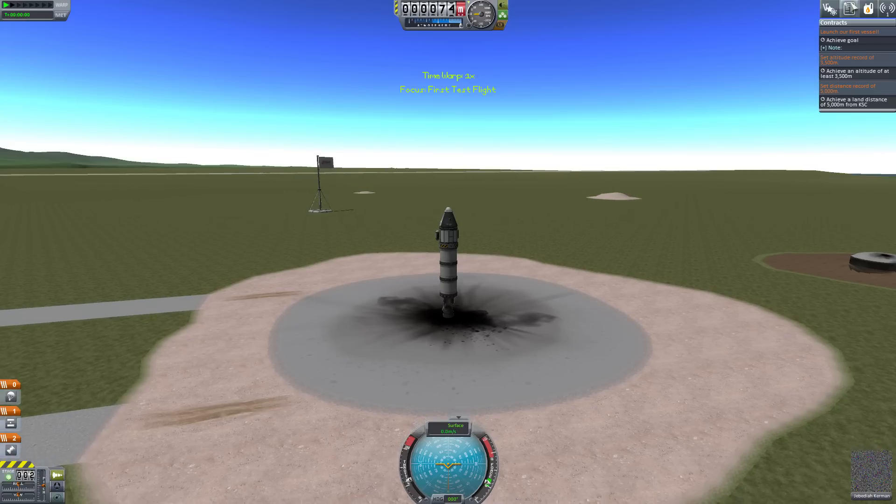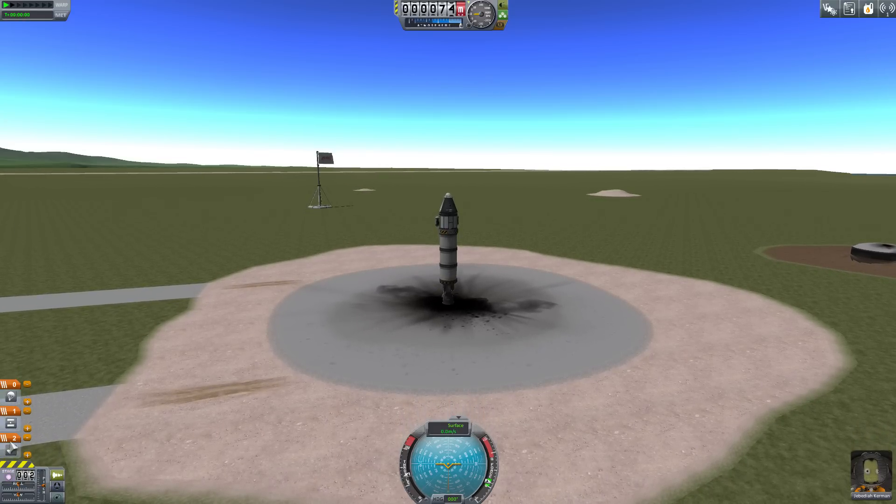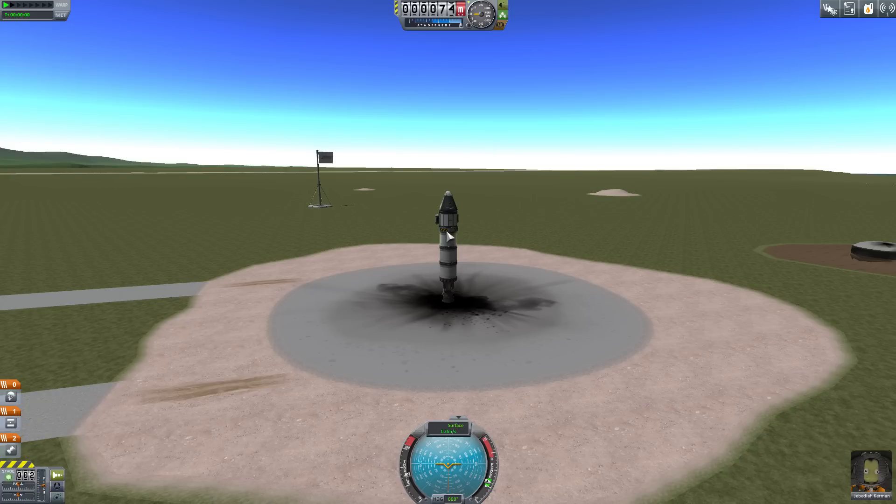One thing I didn't look at is the staging down here. Stage one - when we press space we'll launch the rocket. It's a little awkward the way it's arranged, but the first stage will fire the engine.